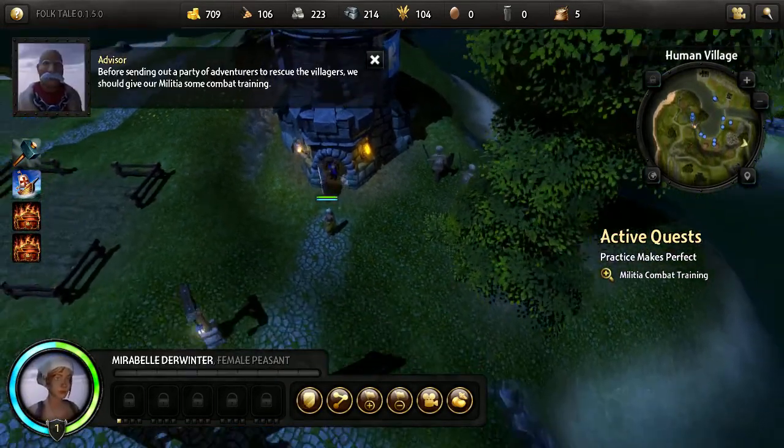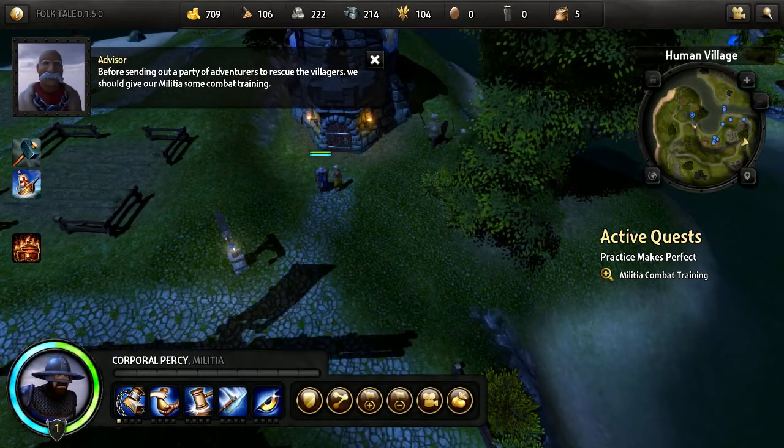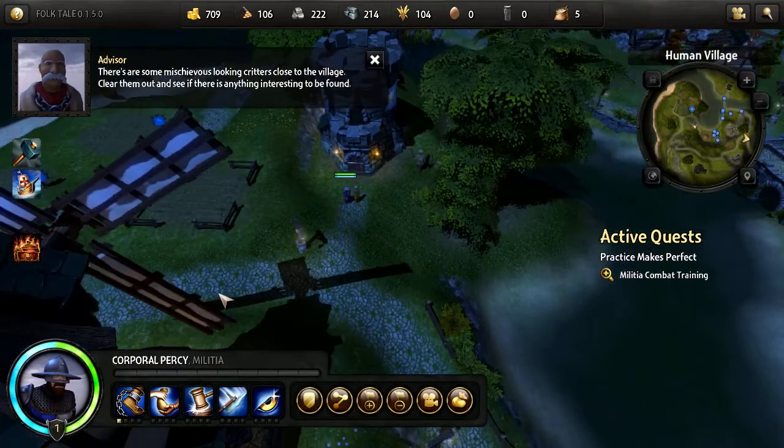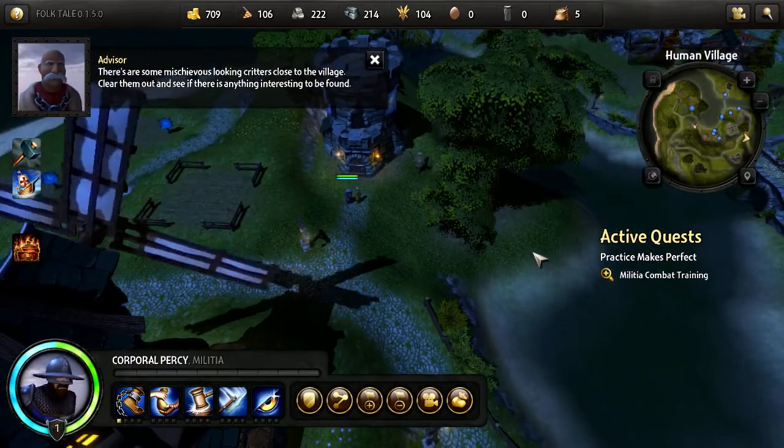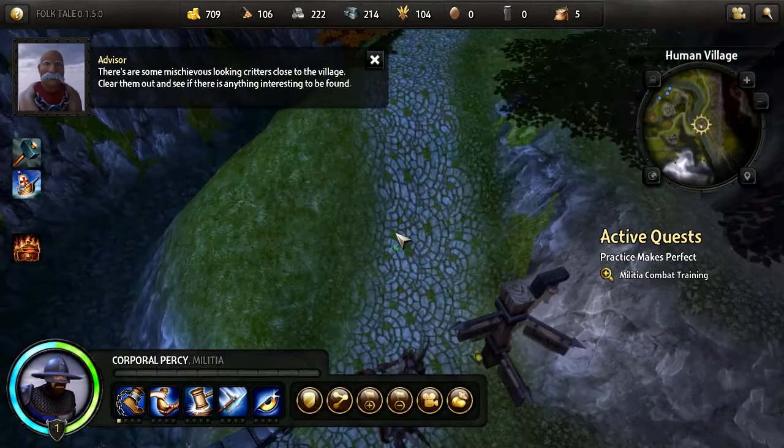Before sending out a party of adventurers to rescue the villagers, we should give our militia some combat training. There are some mischievous-looking critters close to the village - clear them out and let's see if there's anything interesting to be found.